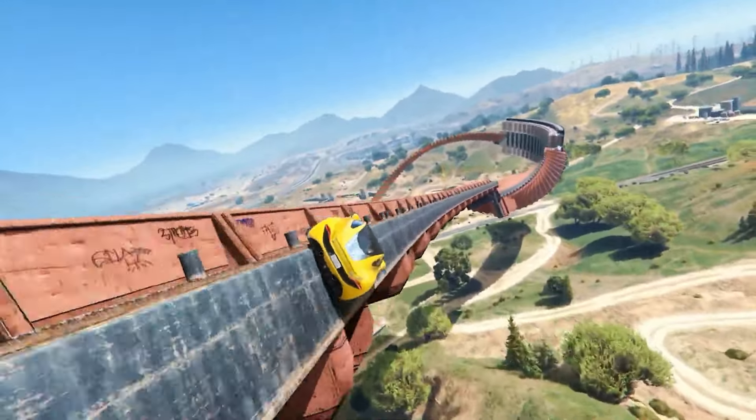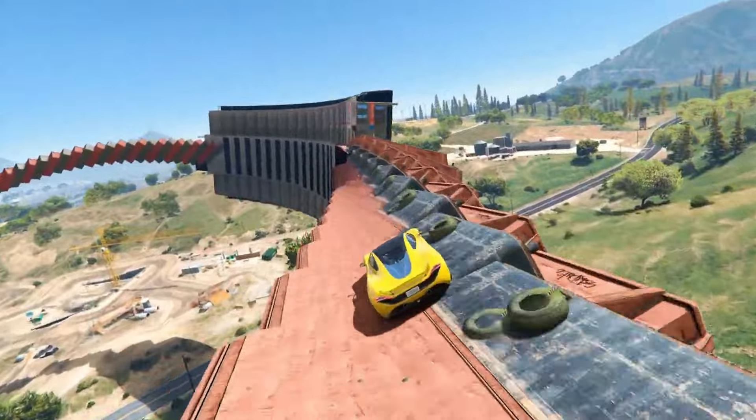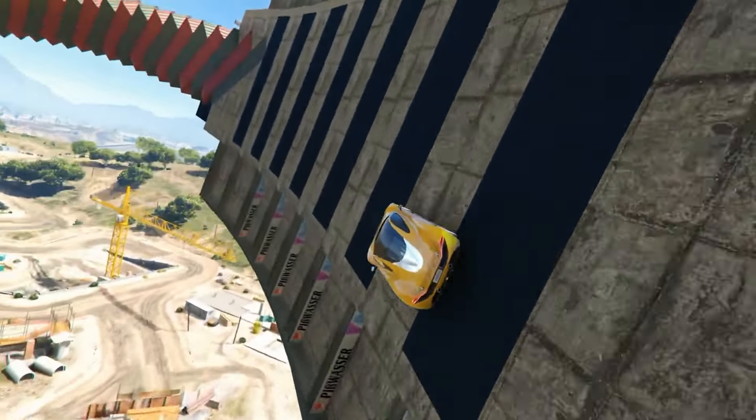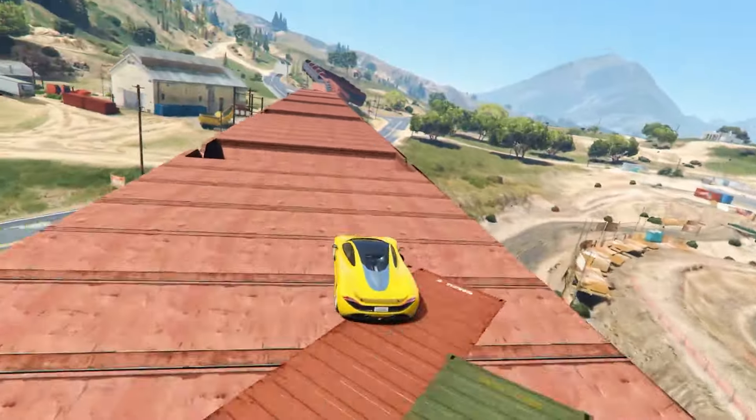A brand new update to the Grand Theft Auto 6 mapping project has brought up version 0.043 for the dupes version. It includes many improvements and new details, so let's go over all of them.